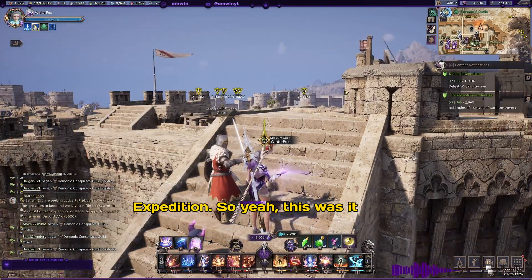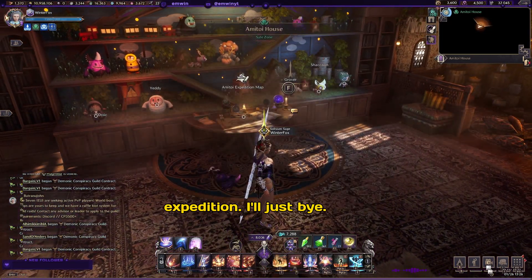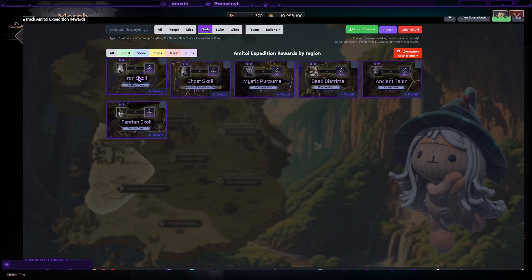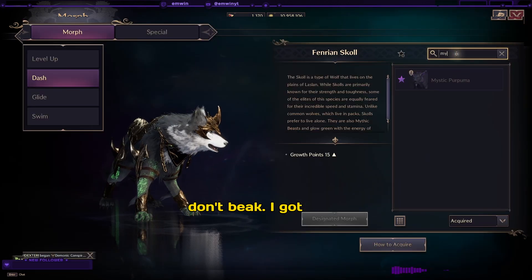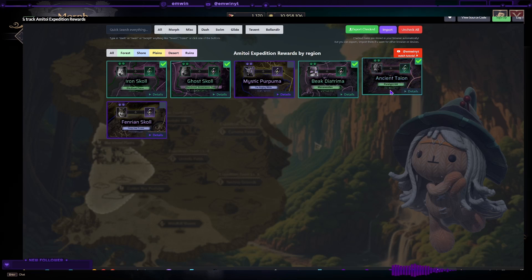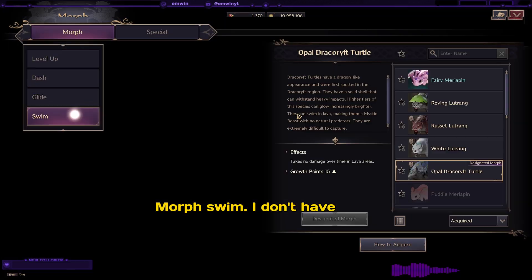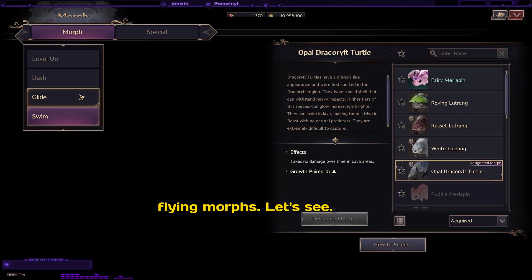So yeah, this was it — like always, have fun and good luck out there, especially with your expeditions. I'm going to uncheck all and quickly do mine. Let's see what I have and what I don't. Dash: Iron Skull, Ghost Skull — I have these. Mystic Perfume — I don't think I do. Ancient Time — I didn't know that one. I definitely have the Fendrian Skull because I'm using it right now. This is the one I'm missing. Let's go to swim morph — I don't have either of those.